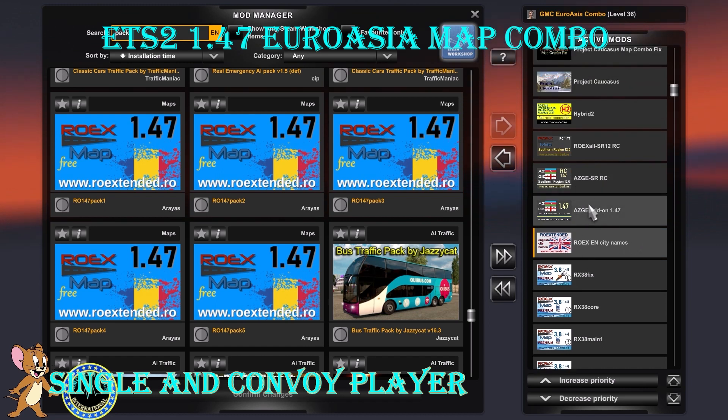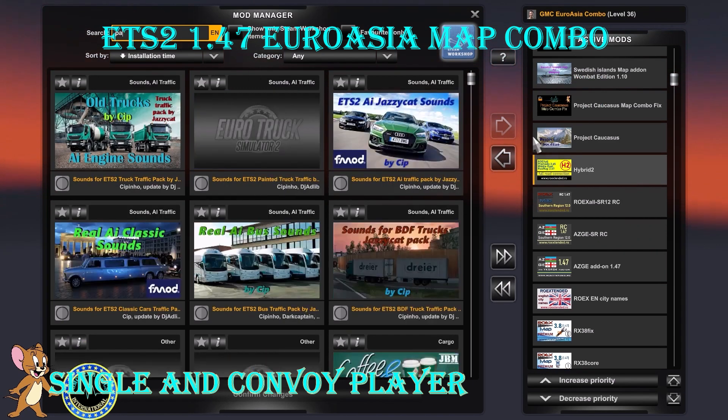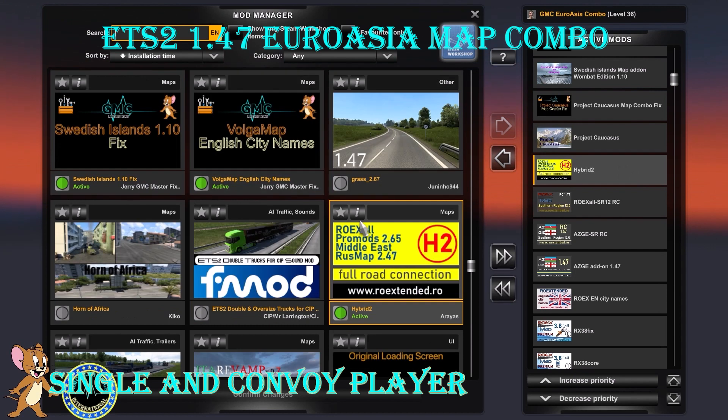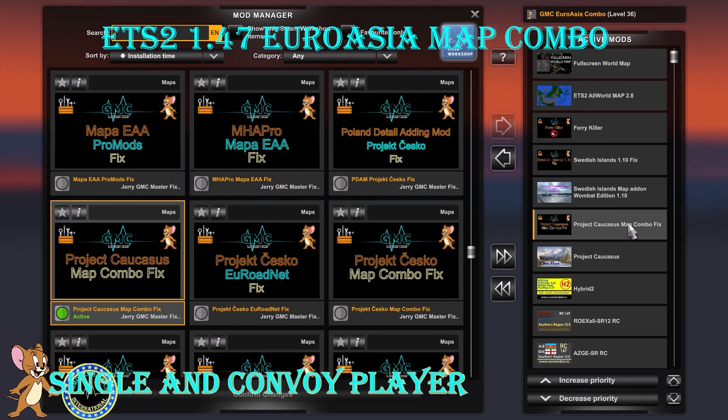Then we have Azja Add-on 147, Azja's SR road connection, RoEx All SR 12 road connection and the Hybrid 2, which connects RoEx, ProMods Middle East and Dress Map all together. Then we have Project Caucasus and the Project Caucasus Map Combo Fix.